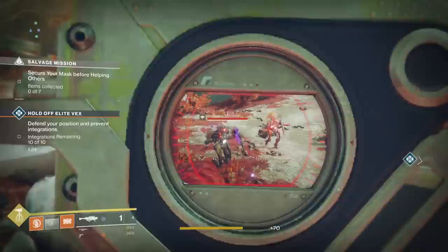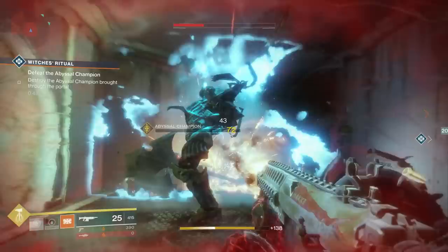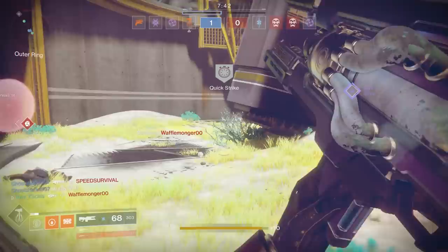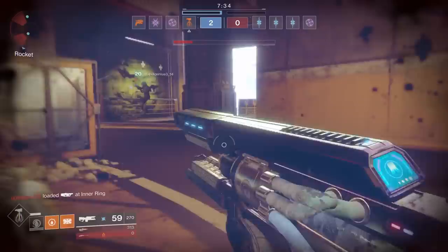In any event, we move on to the second stage of the Rat King's quest. This stage is going to require you and your fireteam to complete two public events anywhere. Now once you've completed your second public event, you're going to see the Rat King icon appear again with a new riddle and a new objective. That new objective this time is going to be to complete two crucible matches, or potentially win two crucible matches. My team won both our matches, so I'm pretty sure it's just complete, but if you lose and don't gain progress, you'll have to get a win. It is two crucible matches — quick play works perfectly.